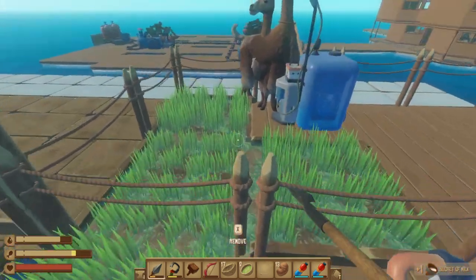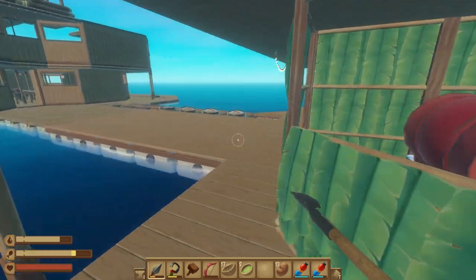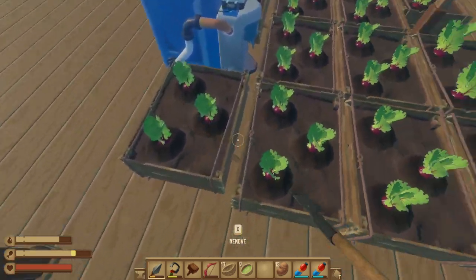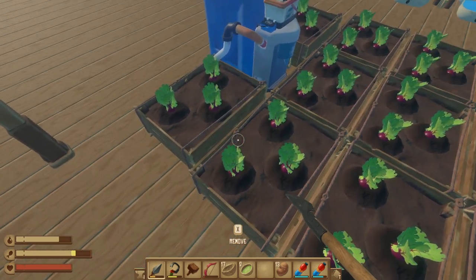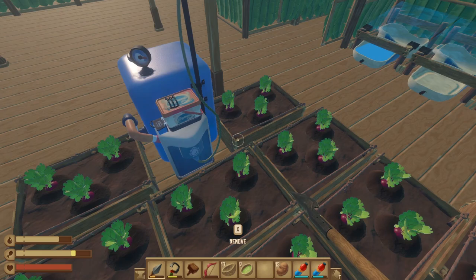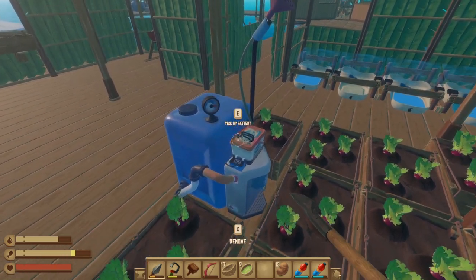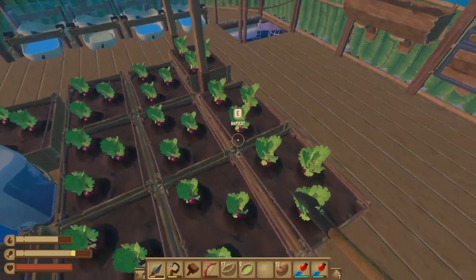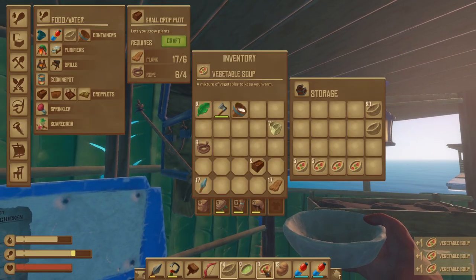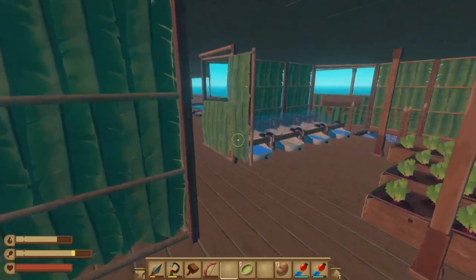I did waste some resources but live and learn — pay attention when you're cooking. Let me show you something important about these crop plots with the sprinkler setup. When these things are all ready to be picked, if you just pick them one after another, the sprinkler goes off every time it sees something that needs watering. So you'd pick two or three and the water goes off, pick another two and it goes off again — it's using way more water and battery power than needed.